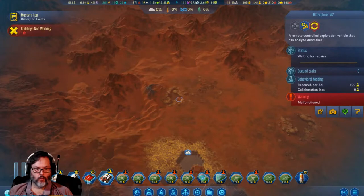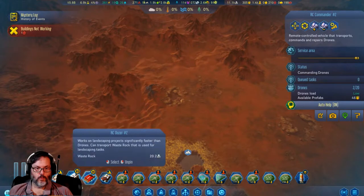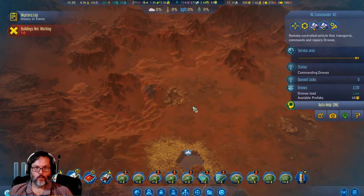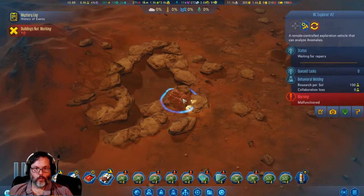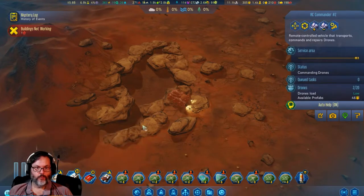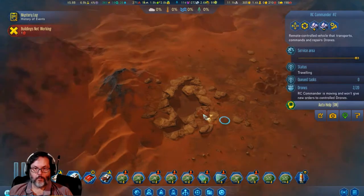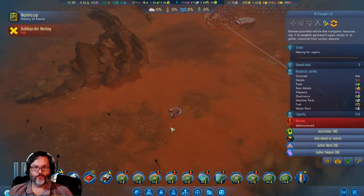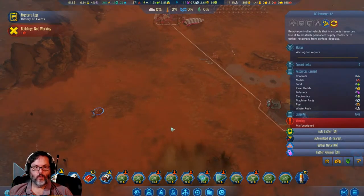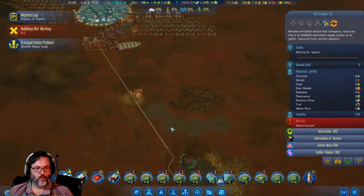Missing rover. Auto-help — where is he? Holy crap, couldn't even see him in there, that's crazy. Let's send you over here. Damn, he blends into that rock really well. This guy is broken as well. All right, so he's moving.